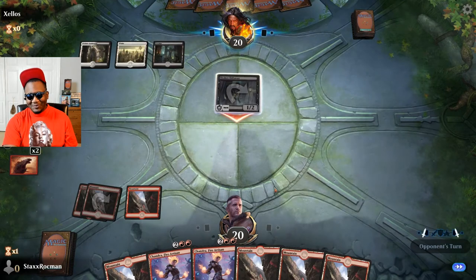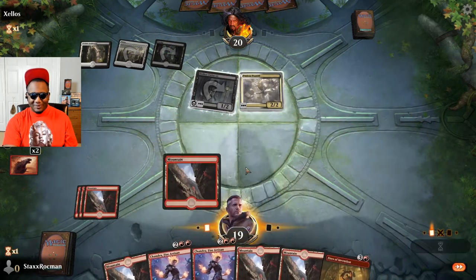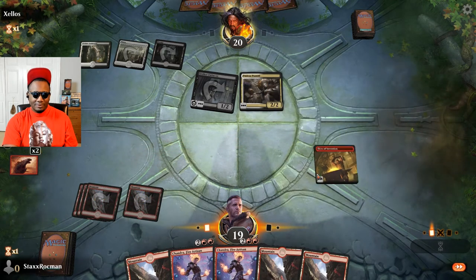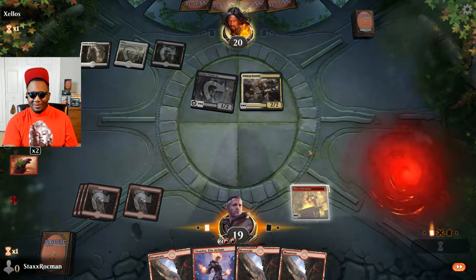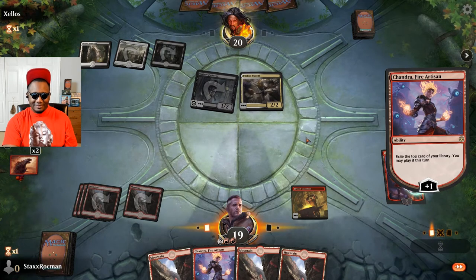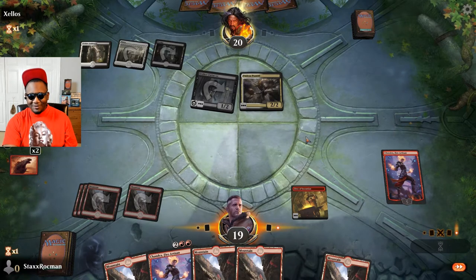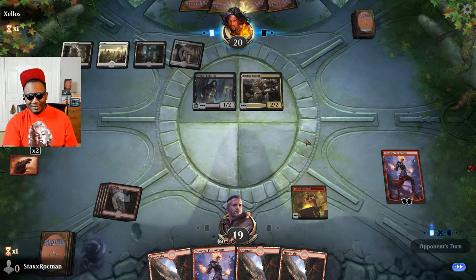That's enough lands - kinda flooding out. I can't play anything I pull with Chandra but I'm still gonna plus her to get loyalty up. Let's light it up. Another land - I'm glad I did plus her, get that off the top of the library. Don't want to be drawing that. He's eyeballing my Chandra - wants to kill my Chandra. Don't kill her.